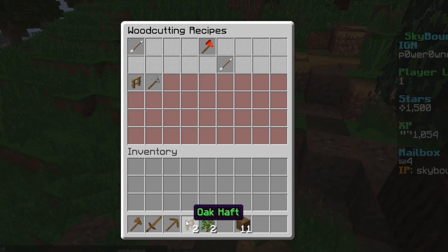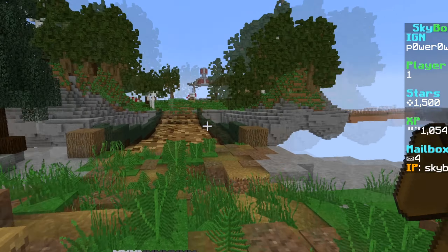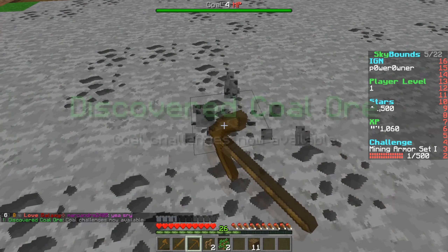We've just unlocked a pretty interesting recipe which is the coal axe, and we've crafted two hulk hafts which we're gonna need. We also need some combat coal and regular coal, so we're gonna head over to the mining island.